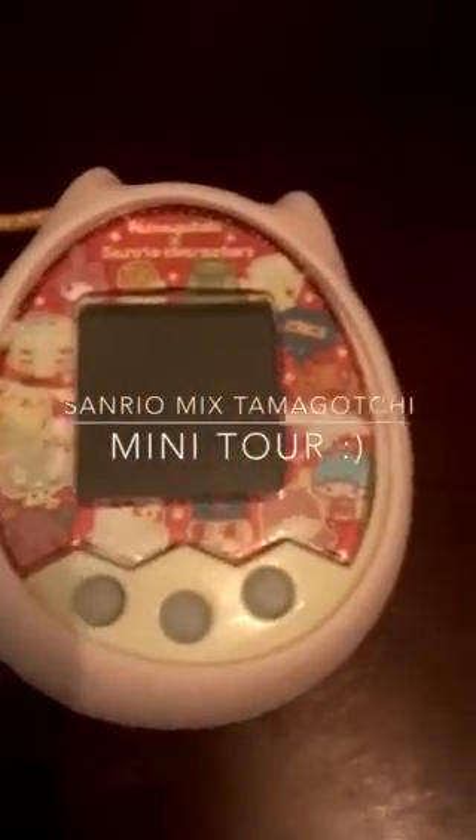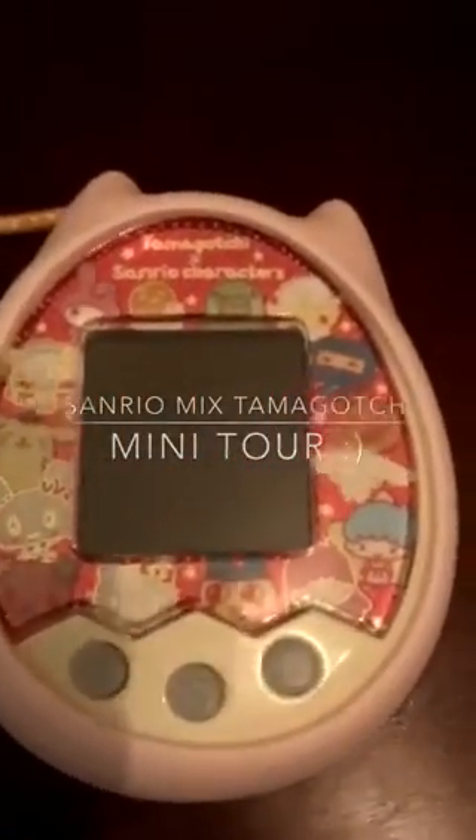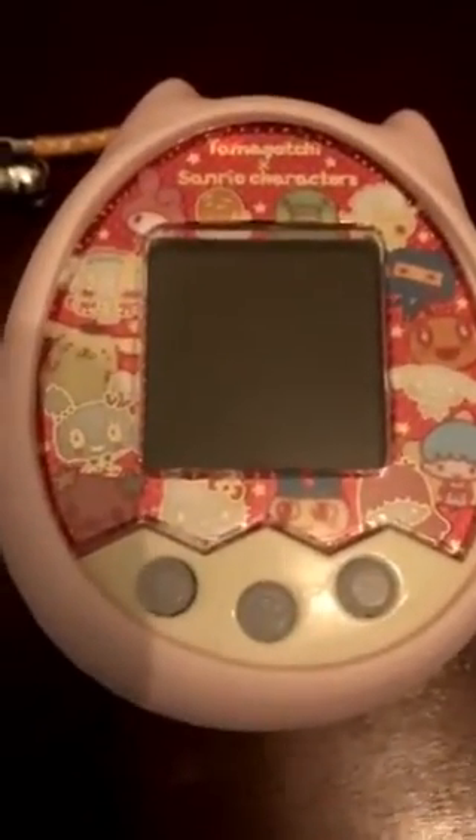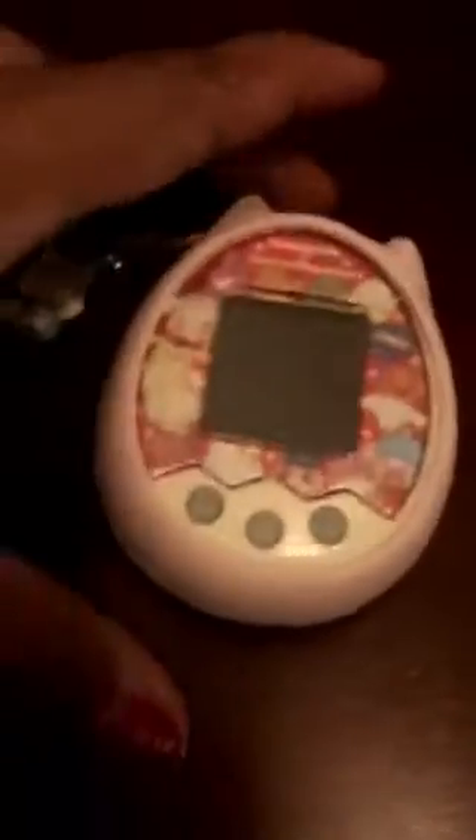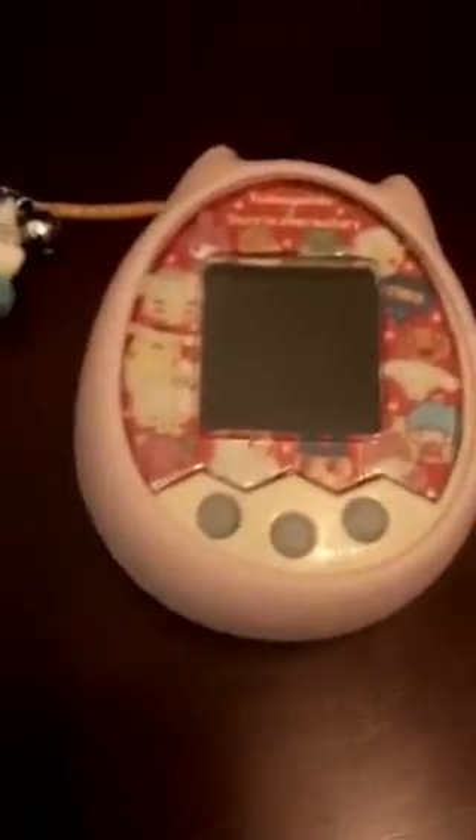Hello guys, I'm here to share a mini tour of my new Sanrio Mix Tamagotchi. I got it for my birthday — I'm so excited, it's very cute! I got the yellow color and I got this silicon cover from Tamagotchi, which I got from Fussy Chick. I already set up the time, so it's easy for us to set up.